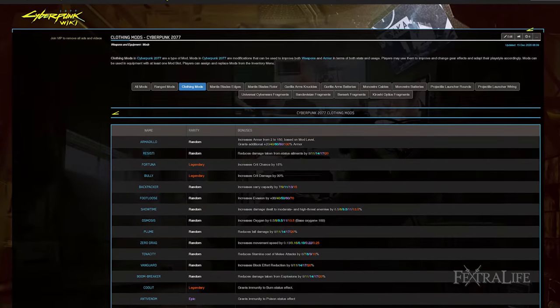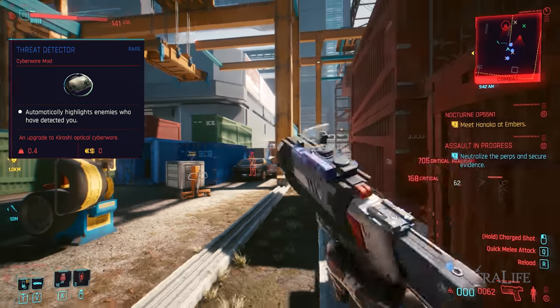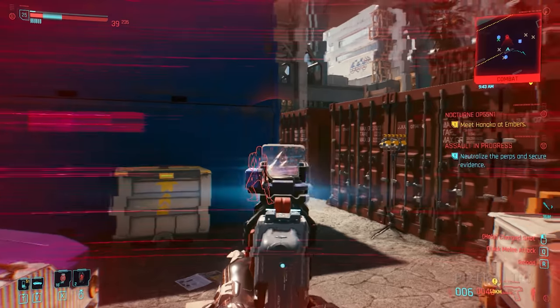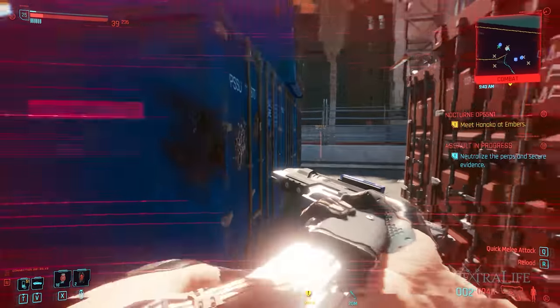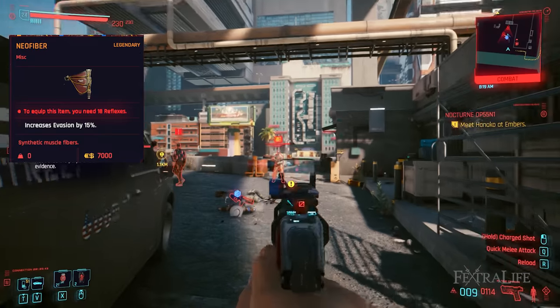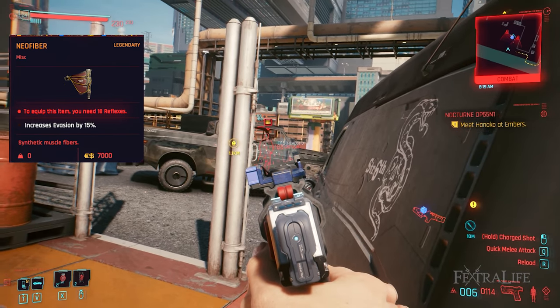Use the wiki for mod locations. I really like using the Threat Detector ocular system cyberware mod for this build because it allows you to see enemies that are aware of your presence. This gives you a huge advantage because you can shoot through walls and cover with tech weapons and knowing where to shoot can make all the difference. Grab this one when you can and never unslot it if you don't have to. Neo Fiber is an excellent cyberware for this build because it gives you a boost to evasion, making you passively harder to hit.